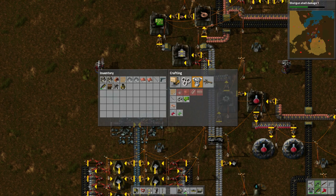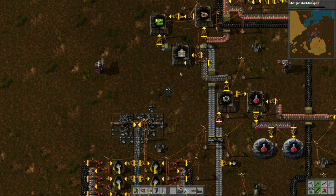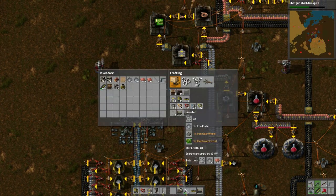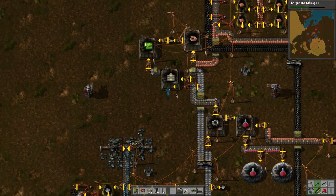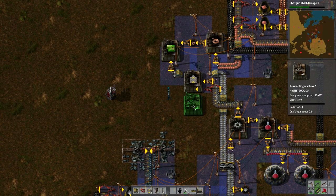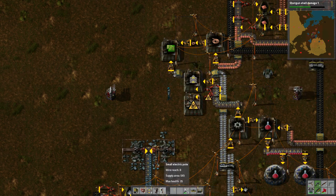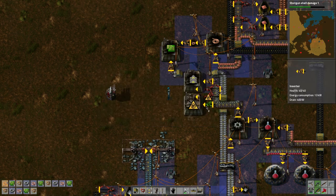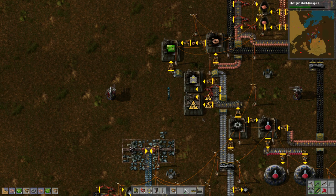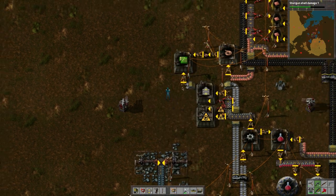For inserters I'll need iron gear wheels, iron plates, and electronic circuits. I'll take the iron gears off the existing belt and iron plates off this row. I'll place an assembly machine here and use smaller inserters to feed gears in, while long-handed inserters handle the plates. This assembly machine will now make inserters.